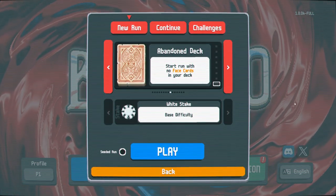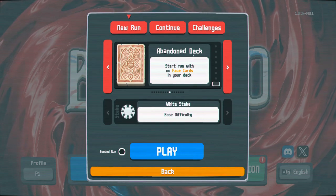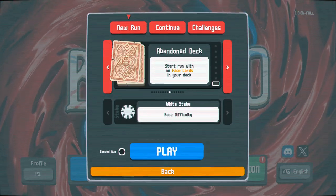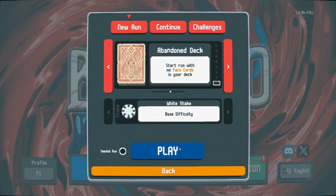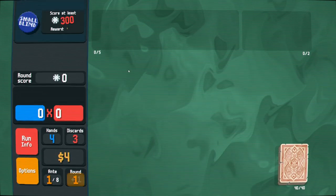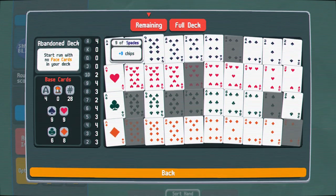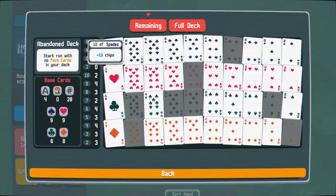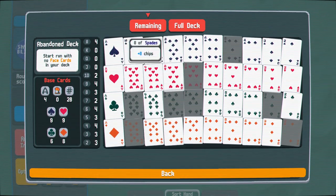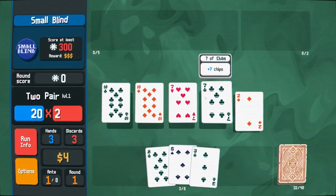G'day and welcome back! Here with some more Balatro, this time trying a new deck I've just unlocked — it's the Abandoned Deck. As you can see, you start the run with no face cards, which is potentially very good, potentially crippling. Sounds interesting, so I thought I'd give it a go. No face cards means the starting deck is much smaller.